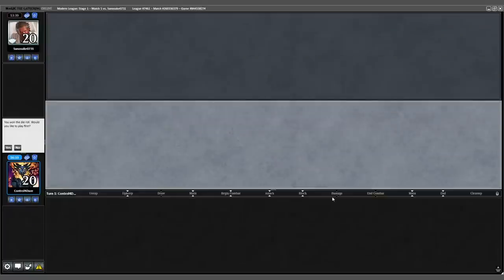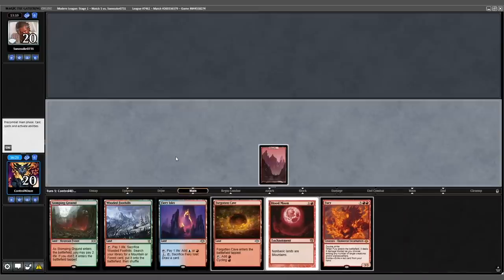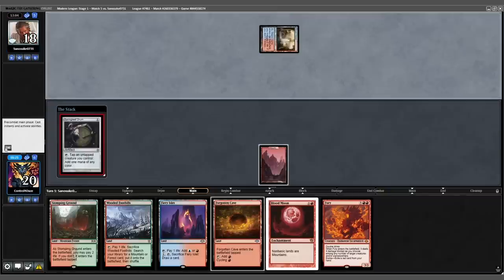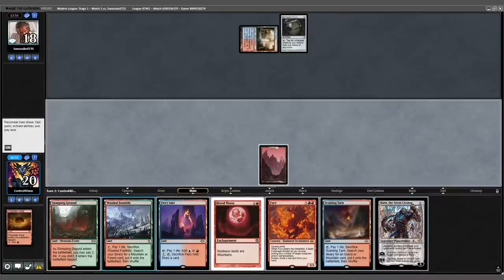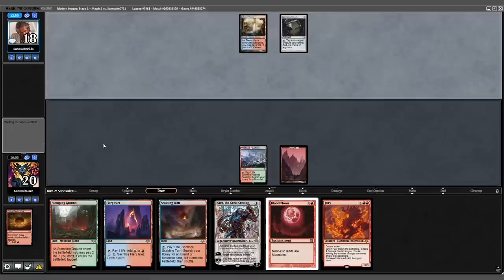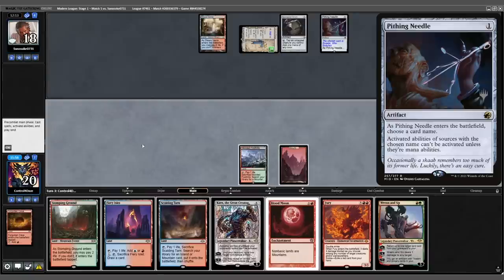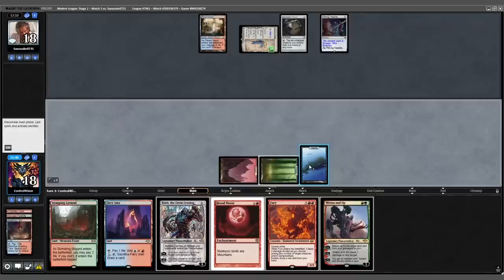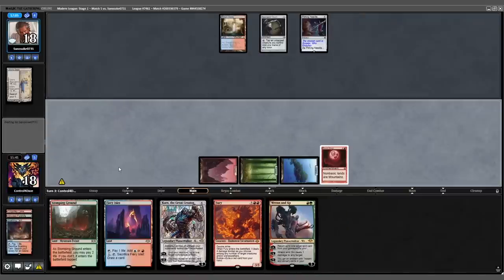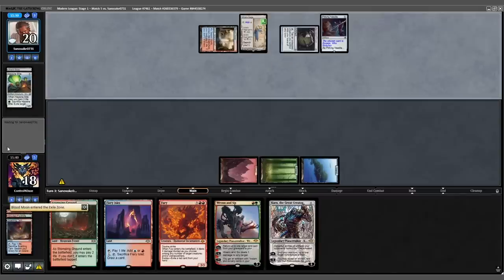Jumping in for game 3. Opening 7 is acceptable, we'll keep it. Opponent is on a mulligan to six. We need a Basic Mountain and pass the turn. Opponent leads with a Steam Vents shock into a Springleaf Drum. We cycle a cave on our turn, draw into a land, then untap and draw into a Karn. We play out our Wooded Foothills and pass the turn. Opponent untaps and plays Urza's Saga — Pithing Needle enters exile. They need to Seiju as well. We untap, draw into a Ren and Six, play our Scalding Tarn, fetch Basic Forest and Basic Island. Blood Moon resolves, Urza's Saga goes to the graveyard. But Haywire Mite activates and destroys the Blood Moon — another Urza's Saga follows.